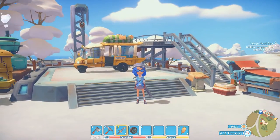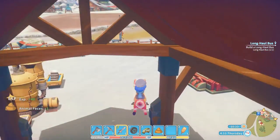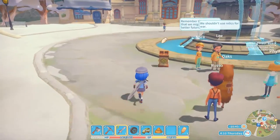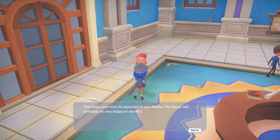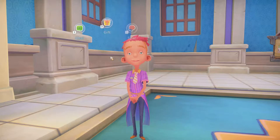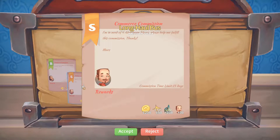I wonder if we can get another commission for that. Let's have a look. Oh, there's Albert — we've got a play date with him at six o'clock, so we must remember that. Sorry, just barged Presley out of the way. 'This looks very nice, as expected of you. The mayor will probably be very happy to see this.' 'You won't find a person as beautiful as me in Portia.' It'd be really cool if he started wearing a yellow bow tie. Oh yay, there's another commission! Awesome.